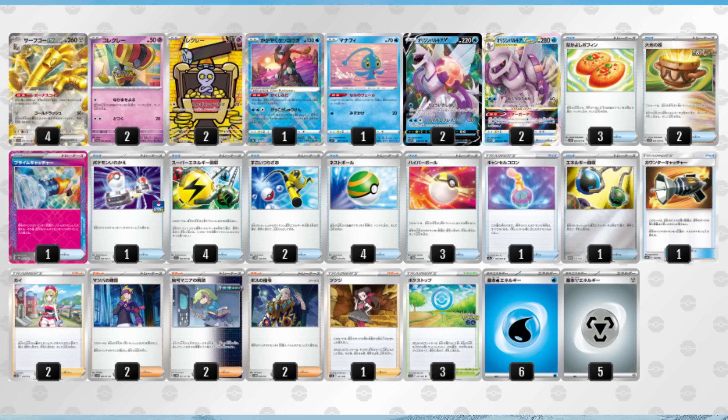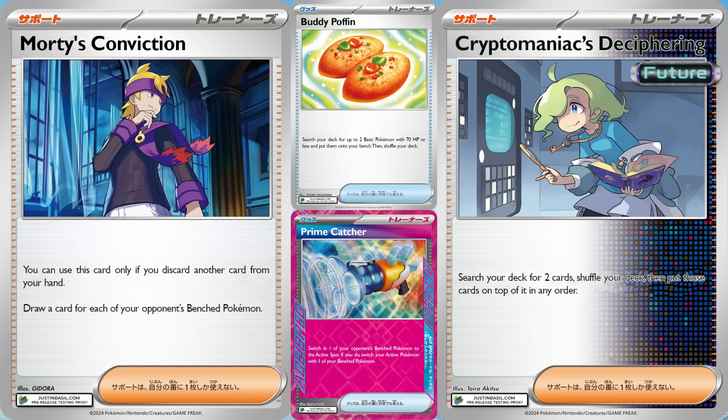If it hasn't become apparent yet, this is one of the least negatively impactful rotations in recent history. The only new cards you'll find here are Buddy Poffin, Prime Catcher, Morty's Conviction, and Iono. The two new supporters, used properly, are great on Goldengo. If your opponent fills up their bench, Morty becomes a draw-five, though you do have to discard a card from your hand. And Iono pairs perfectly with Goldengo's ability, allowing you to just draw whatever two cards you want.